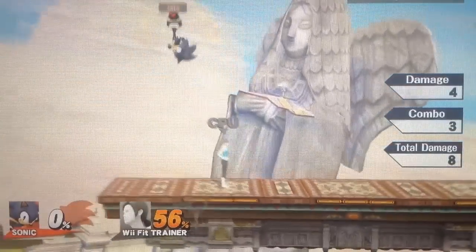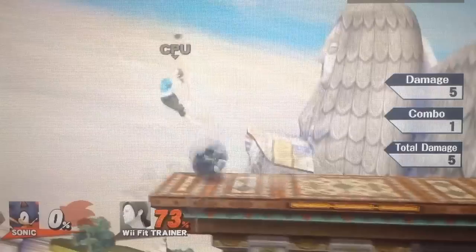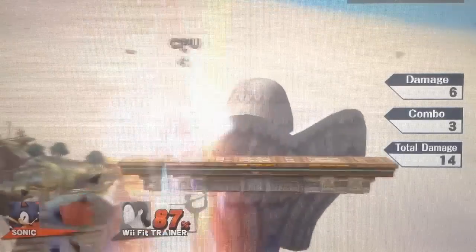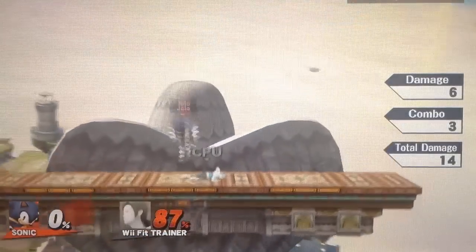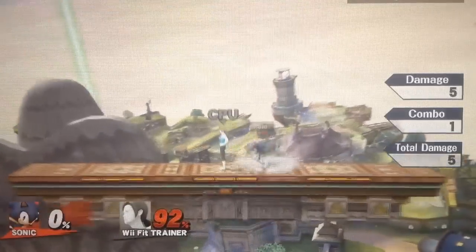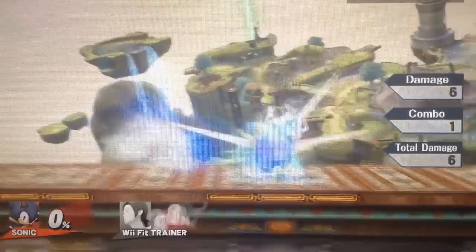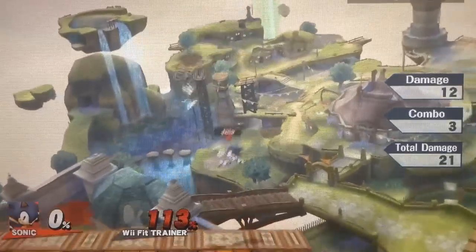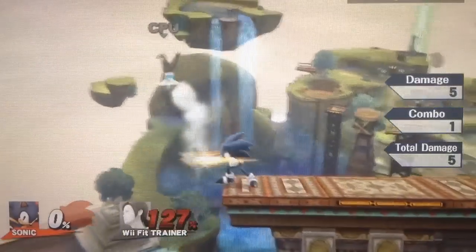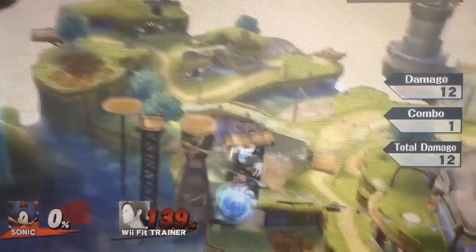Sonic's Nair is a very fast move to come out. It will hit all the way around him and it will do okay damage. It can also kill, which is a really nice thing. It's just a good move to use when the opponent is anywhere near you. You can also use Nair as a get-out attack when you are being comboed by somebody like Zero Suit Samus — when they're up airing you, you can go for a Nair and it'll hit you out of the combo. You can also go side B into Nair, and maybe down throw into Nair if you are lucky.